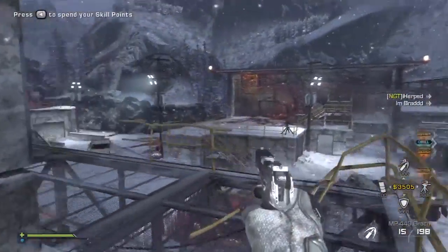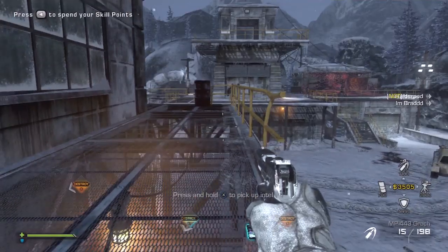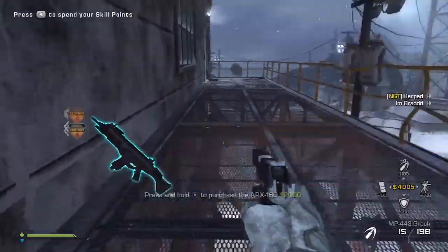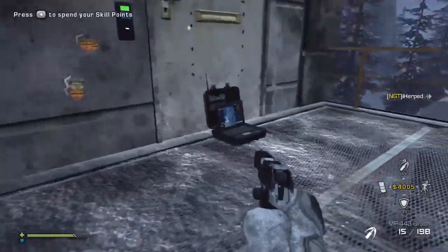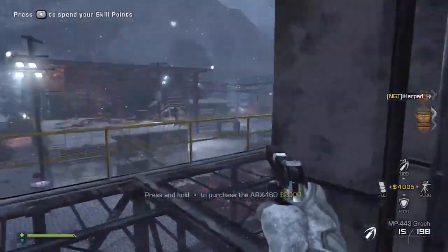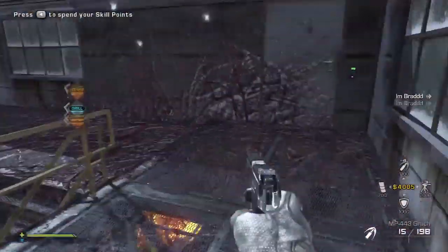There are always at least two drops here, sometimes even three. We have the ARX for 2000 points — decent gun if you really like it, but I still think the Maverick, MTAR, and Chainsaw are better. There's also an intel here which is involved in the storyline — you can pick that up and the first time you do it you'll get 500 points. Kind of nice, but I wish you could do it every time.